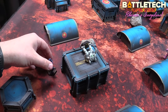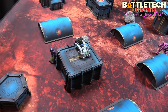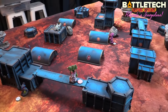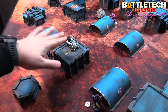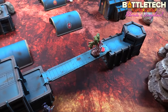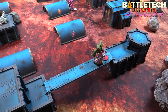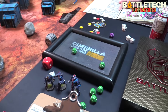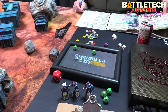The Marauder and Centurion both use combat actions to scan — the Crockett and the Lancelot. The Guillotine fires on the Grasshopper: skill two, three, four for range, five for cover, TMM one — needing six. Hits. Landing for four damage — rolls a boxcar, which is mech destroyed! Shot right through the cockpit — headshot! The Grasshopper is dead.